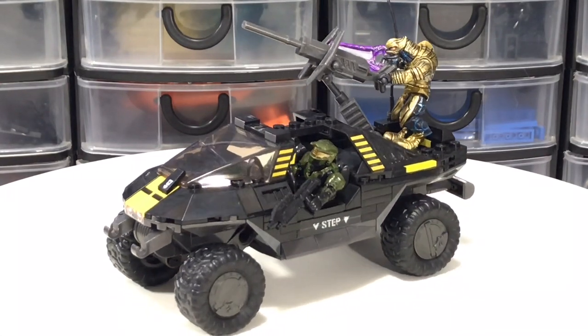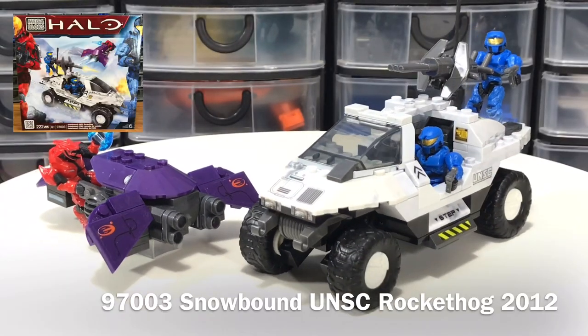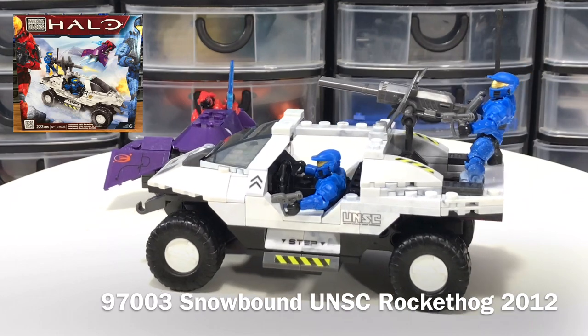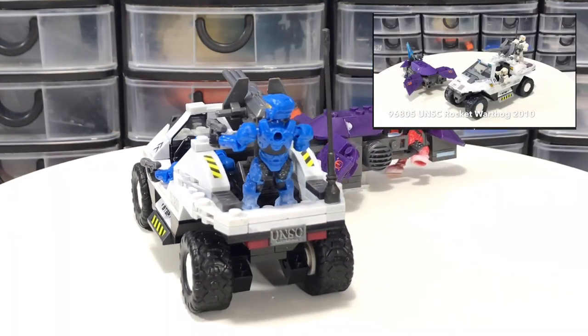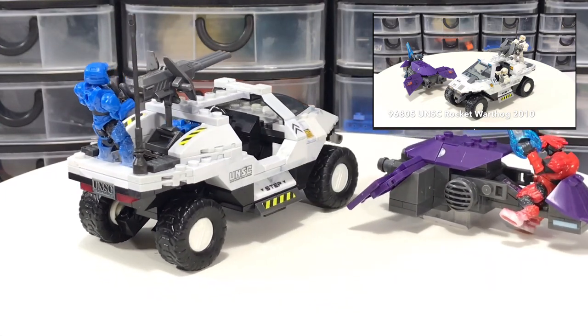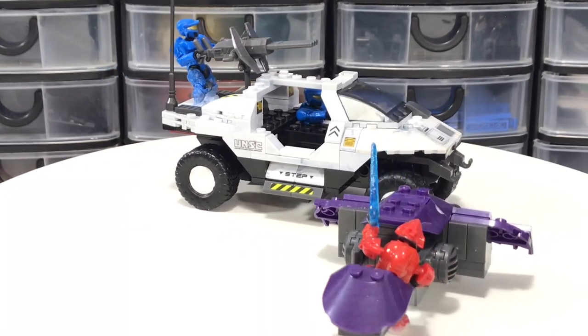Next in the collection is 97003 Snowbound UNSC Rocket Hog from 2012. This is actually an update of set 96805 UNSC Rocket Warthog from 2010 — pretty much the exact same white hog with another Ghost and some different color figures.